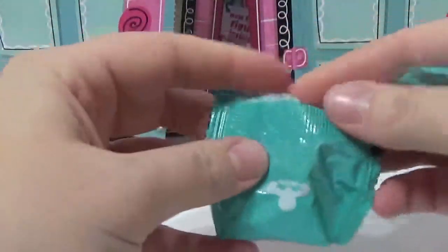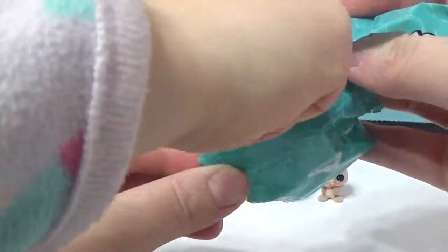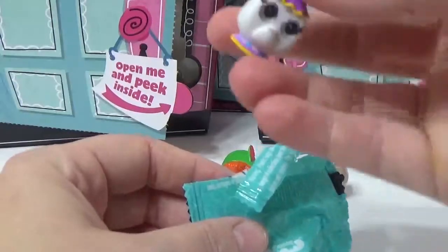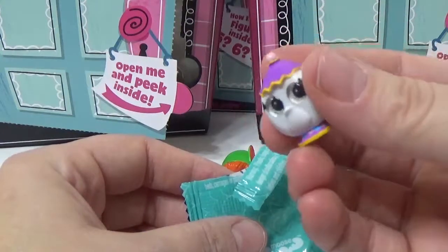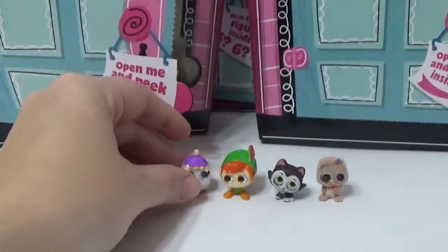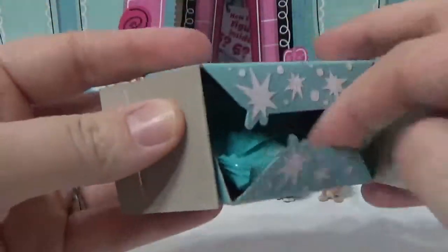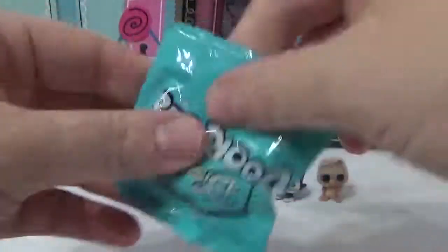Next door — Everly, would you like to open this one? We have... Tiana! Everly, that's what I wanted! I like this one. I like the animals right there. Last door for this box.